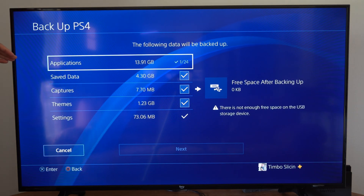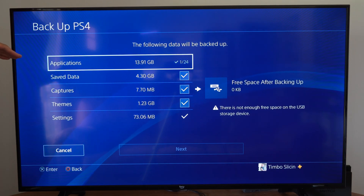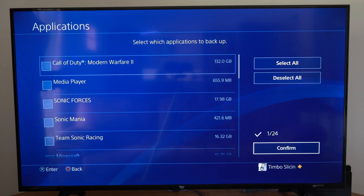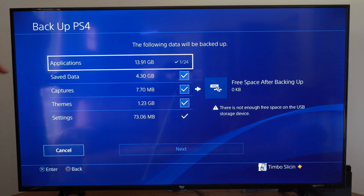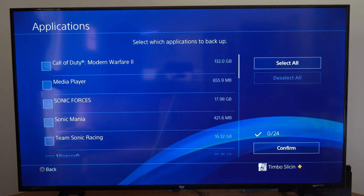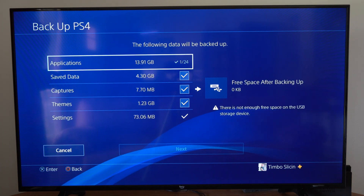On the screen it's going to take a little time to calculate, and everything should be grayed out, but you can choose which applications you want to save. You can select all, deselect all, or just save the data captures and themes — which I'll probably have to do because I don't have a very large thumb drive right now.